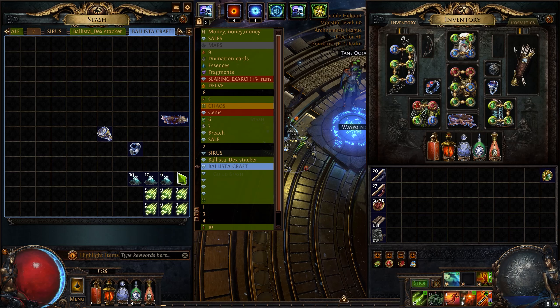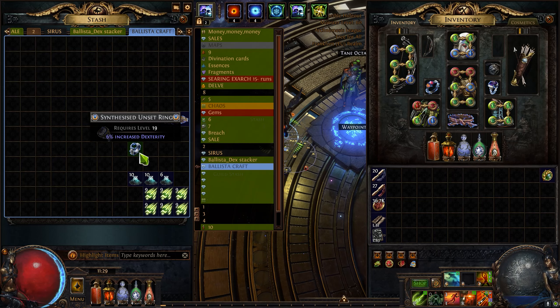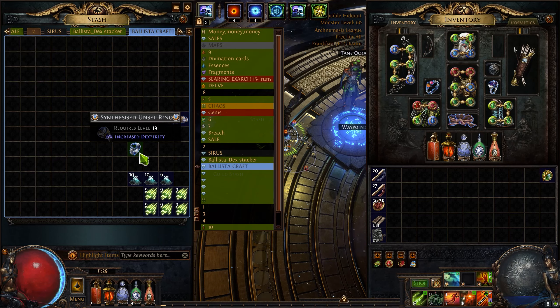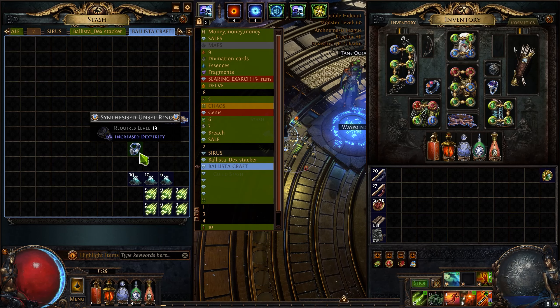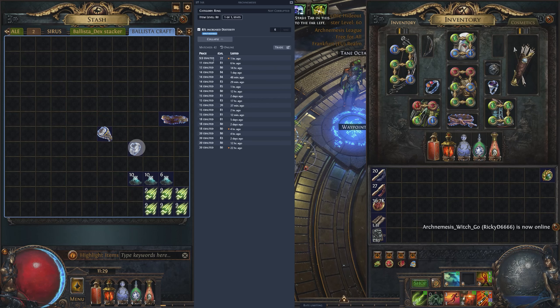Now let's jump to the rings. With rings it's a little bit more tricky, and I would always suggest this is your second upgrade, because the base alone is around 11 to 12 exalted orbs. So we have quite a lot of initial investment before you start to craft.